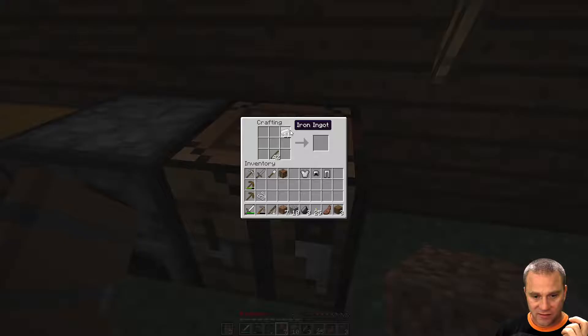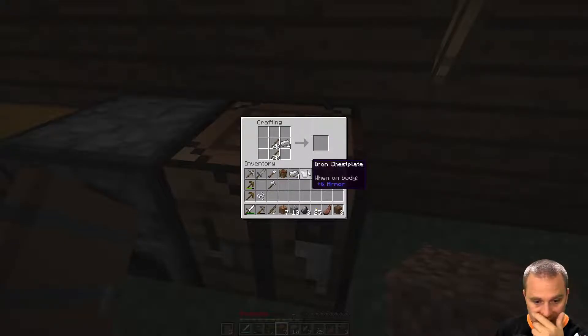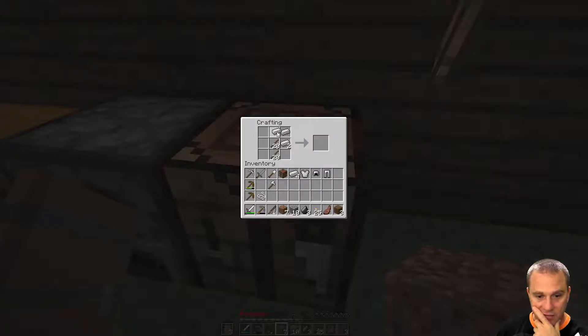I got an iron pickaxe. Let's make an iron shovel — that might come in handy. I got an iron sword in pretty good shape. Let me put all my pickaxes over here. I can also make an iron axe. Boom, I got my iron axe so now I can chop down more stuff.